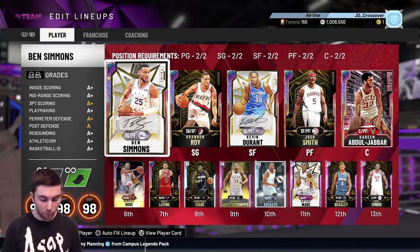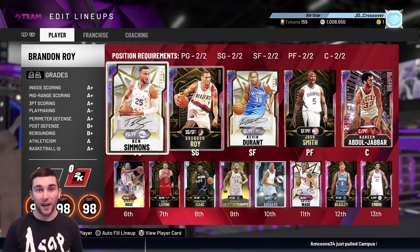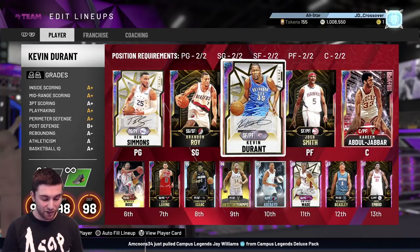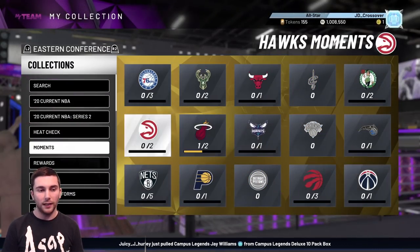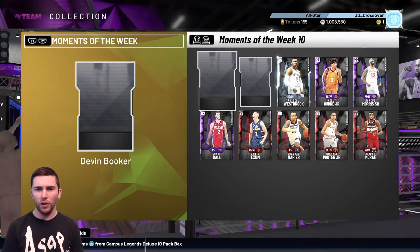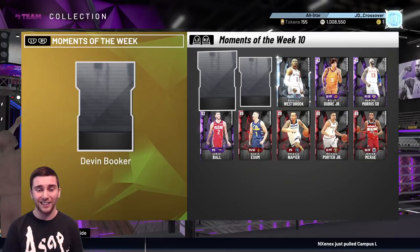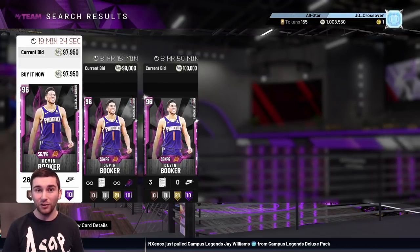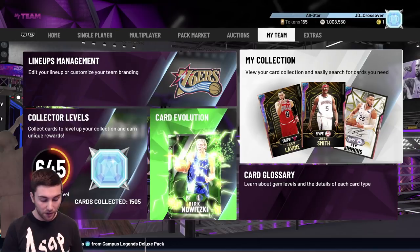Andrew asks what small forward to pick up with 500k - that's actually the topic of the third video today. With 500k you might as well ball out and spend pretty much all your MT to get Galaxy Opal KD. William Middles asks whether to sell Pink Diamond Devin Booker - definitely sell him for about 90k. That card is only that price because he's rare and locks in for 100 tokens, not because of how good he is. There are far better alternatives out there for far cheaper.